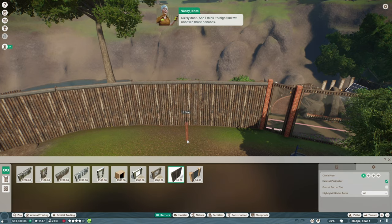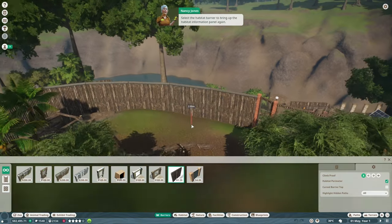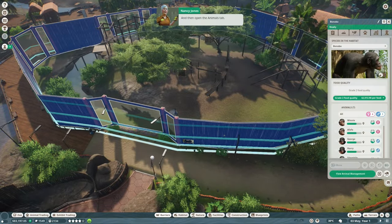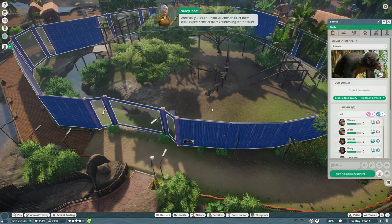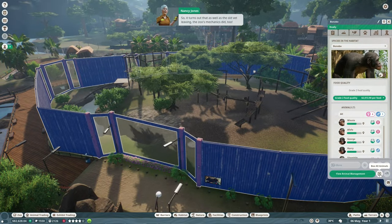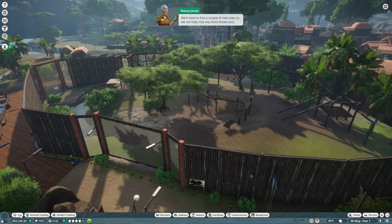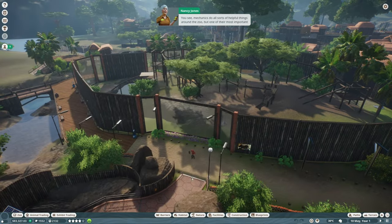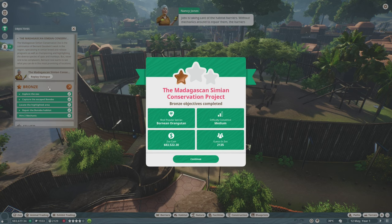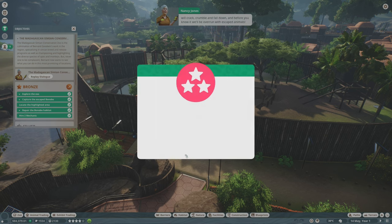This is going to be a lot of trial and error for me to figure out these buttons. The animals might get sad if we leave them boxed in for too long. Select the habitat barrier, go to the animals tab, and click 'unbox all animals'. So in an emergency you can box them up quickly and handle whatever needs to be handled. It turns out as well as the old vet leaving, the zoo's mechanics did too - we'll need to hire new ones to help stop any more breakouts.